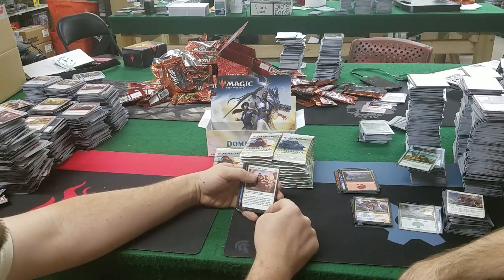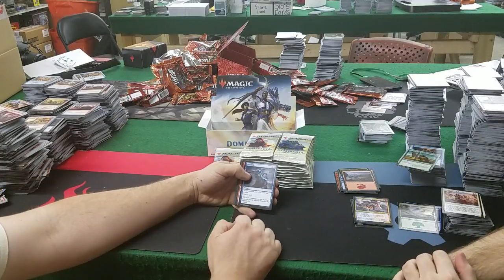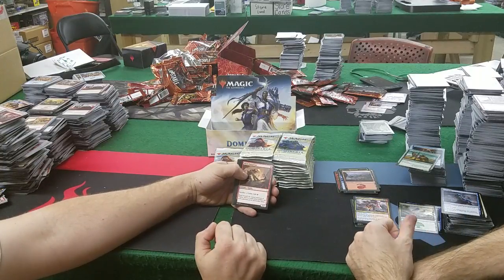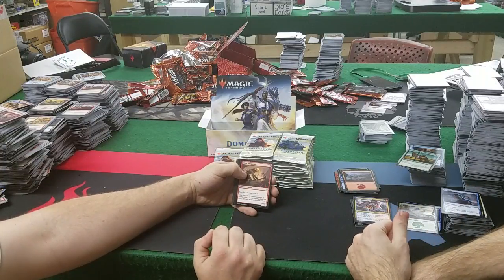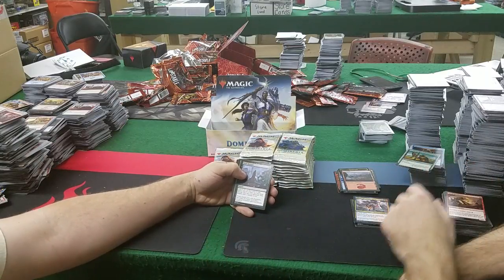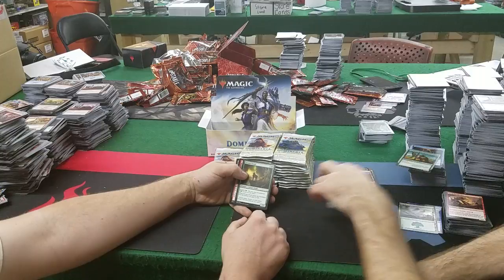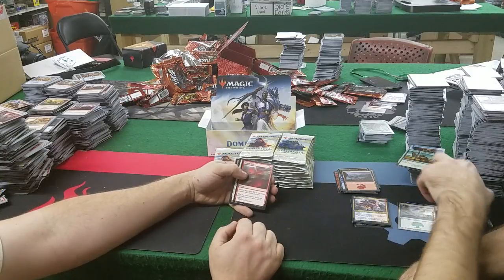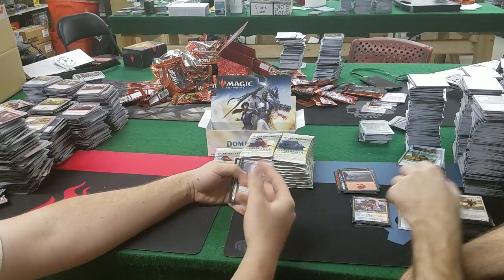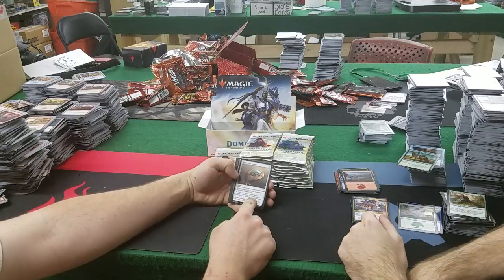Knight of New Benalia: 2 mana for a 3/1. Befuddle: 3 mana, target creature gets -4/-0 until end of turn, draw a card. Scrap Prospector: 1 mana for a 1/1 — sack a goblin, add red. Red ramp! Dark Bargain again: 4 mana, look at top 3 cards, put 2 into your hand. Navigator's Compass: 1 mana — when it enters, you gain 3 life; tap until end of turn, target land you control becomes the basic land type of your choice in addition to its other types.